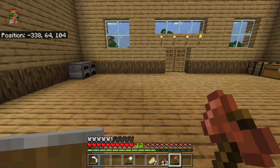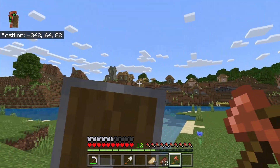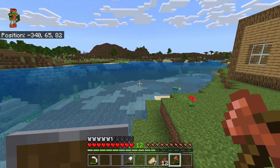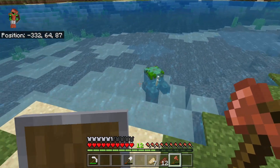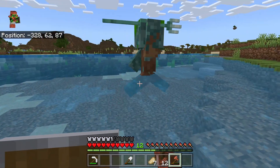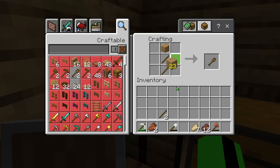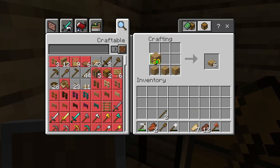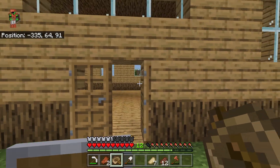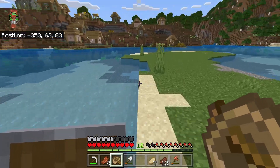I got a bit more wood. I also want to go to this village but I'm kind of scared because it has cobwebs — cobwebs means it's an abandoned village, and I don't like abandoned villages. Boat has been acquired. Let us go on this journey to the abandoned village.